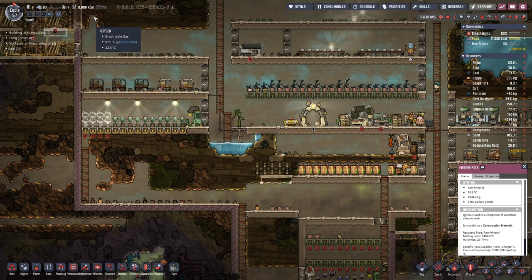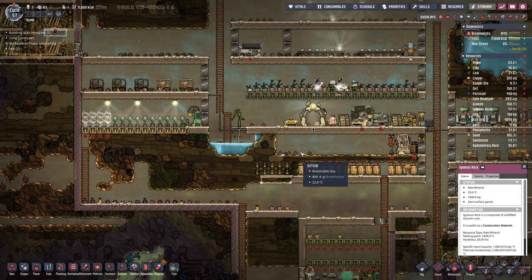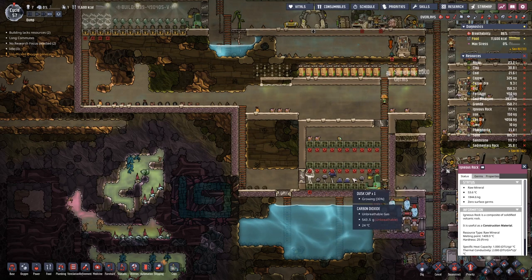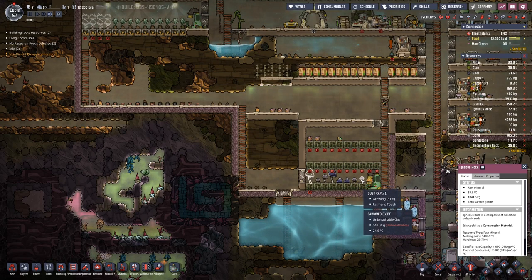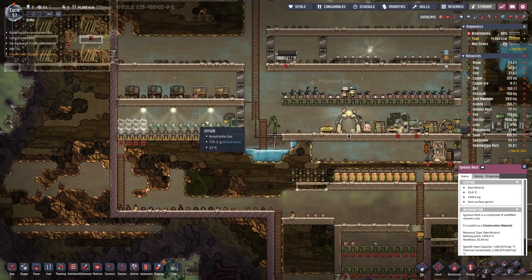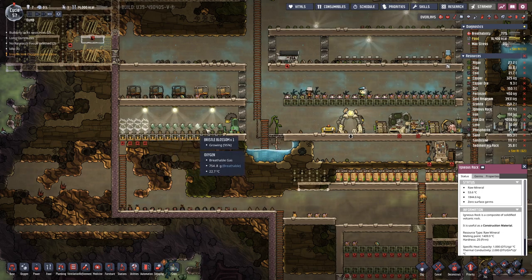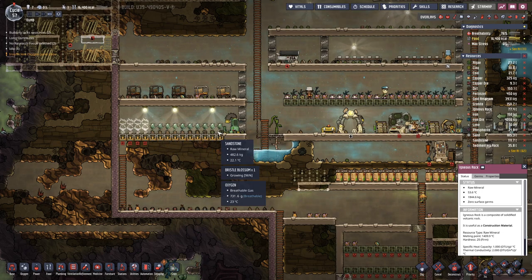On the positive side, our calories are looking much better — probably due to our mushroom farm that is now operational, and soon we should also see the first harvest of the bristle blossoms.